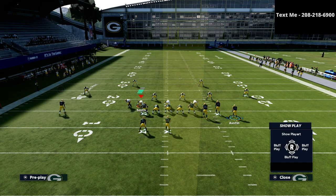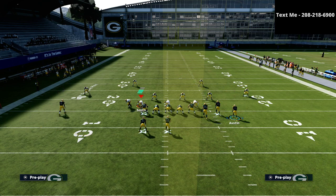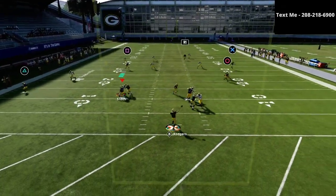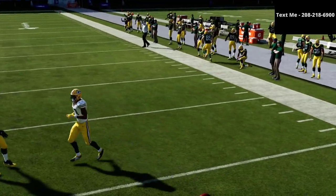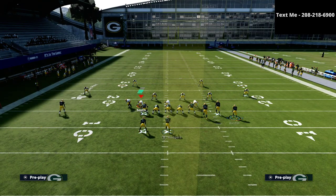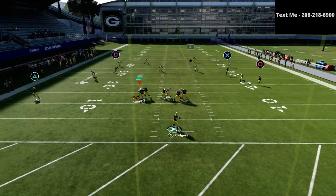The last step is we're simply going to motion Tavon Austin — the circle receiver — out to the right, and we're going to snap it just before he sets. You'll see that you can kind of just pass lead this open depending on how they play it. All you're doing is streaking the R1 receiver, putting that running back on a swing route, and then motioning that circle receiver out to create some nice spacing.